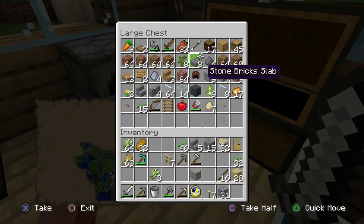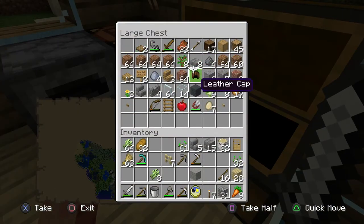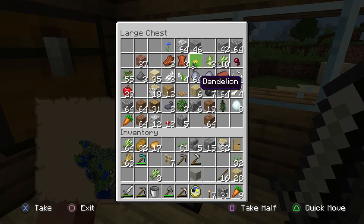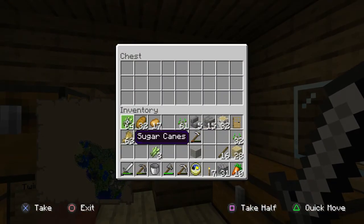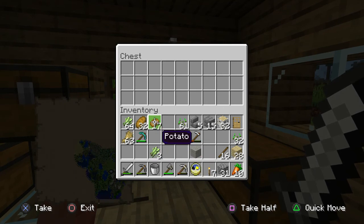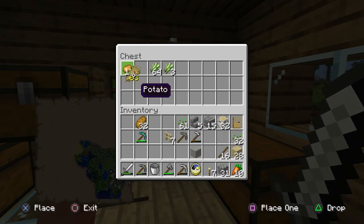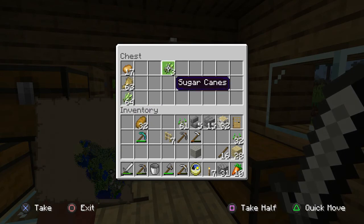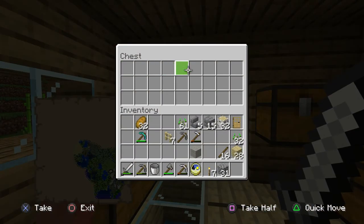We've still got 63 wheat. Let's take out seeds, carrots, and potatoes — we want to get organized with our farming stuff. I've made some more chests so we can have actual crops up here — sugar cane and stuff can go up there. Let's split the levels a bit; carrots can go up there too, and this one can be for our seeds.